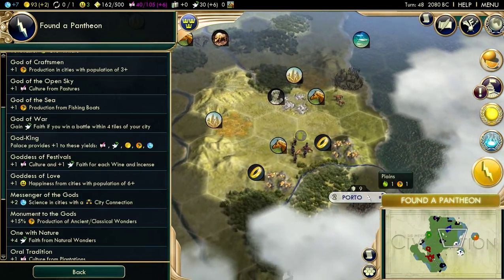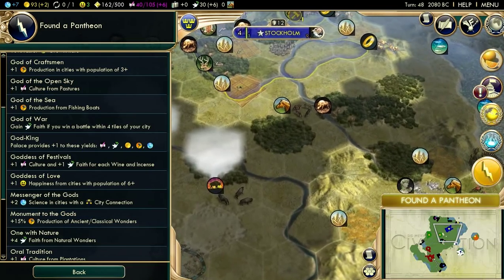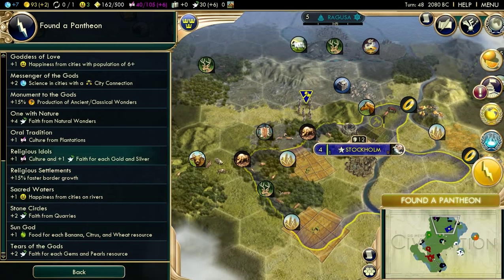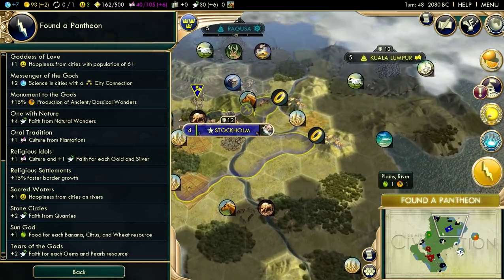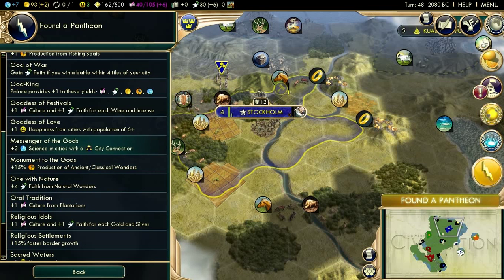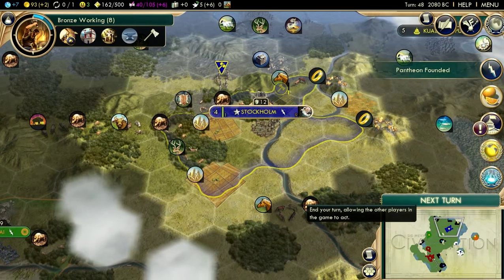I think Religious Idols would probably be a good thing — we will get more gold. Portugal will not be happy about settling this city, but she's going to grab the gold sadly. Goddess of Love is always a good one, but we're not going to struggle that much with happiness in this let's play. Messenger of the Gods is really good — extra science is always pretty nice. I think I'm just going to grab good old Fertility Rites. Extra growth — you can't complain about extra growth. It is pretty darn good.